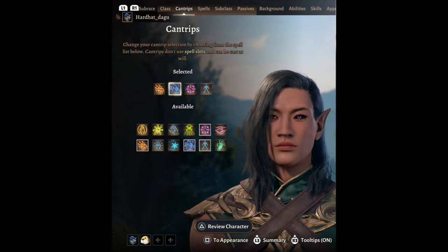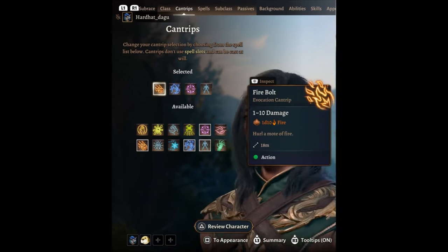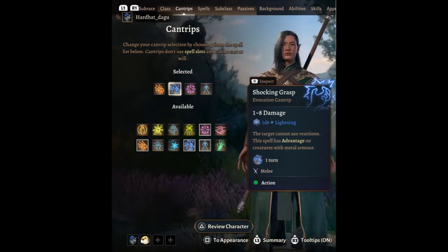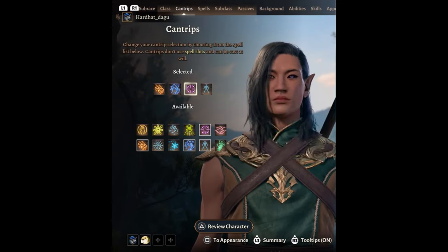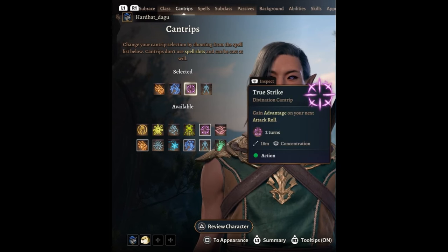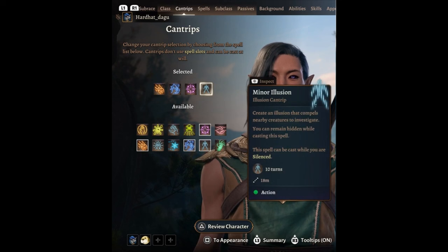Now for his cantrips: we're starting with Fire Bolt, Shocking Grasp, and True Strike. Fire Bolt because Uchihas are well versed in fire jutsu. Shocking Grasp because he learns the Chidori. True Strike gives an advantage on your next attack roll — having the Sharingan would greatly assist with that. And then Minor Illusion, because Uchihas are well versed in Genjutsu, which is the illusion jutsu in Naruto.